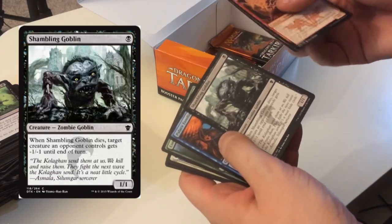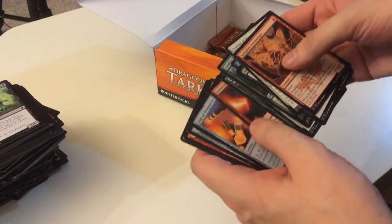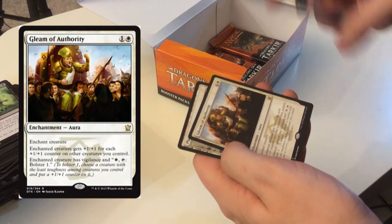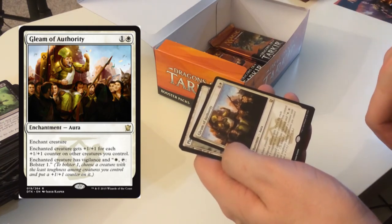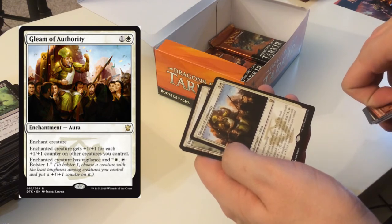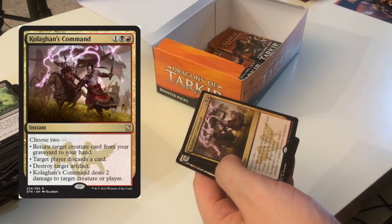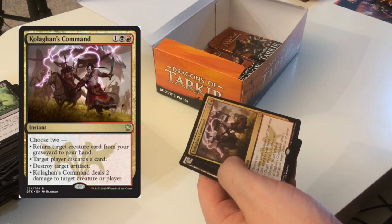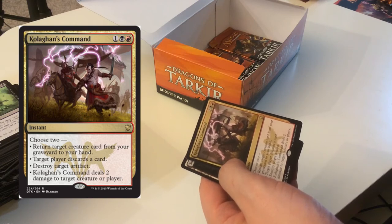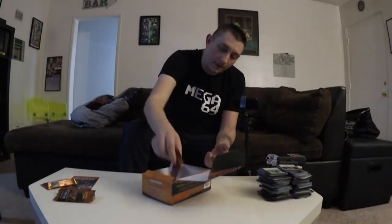That goblin is really ugly — just wanted to point that out. Gleam of Authority — enchant a creature; creature gets plus one for each plus-one counter on other creatures, has vigilance, and bolster one. Kolagan's Command — choose to: return target creature from your graveyard to your hand, target player discards a card, destroy an artifact, or deal two damage to target creature or player. Kind of weak. We are down to the final three packs.